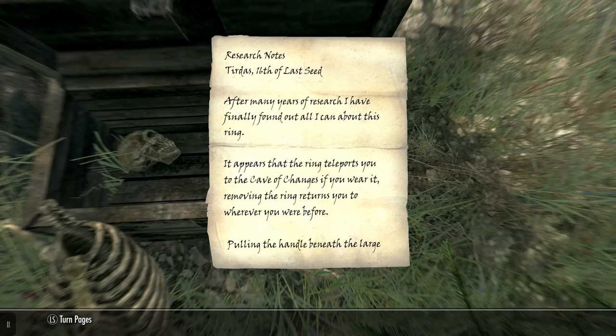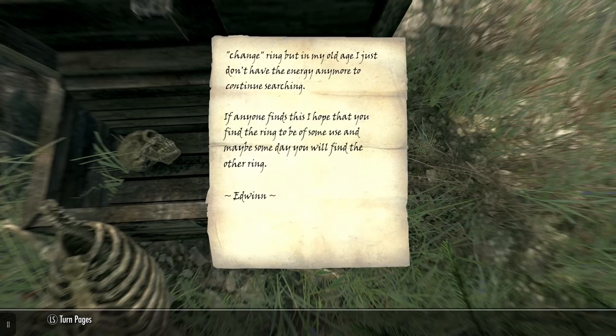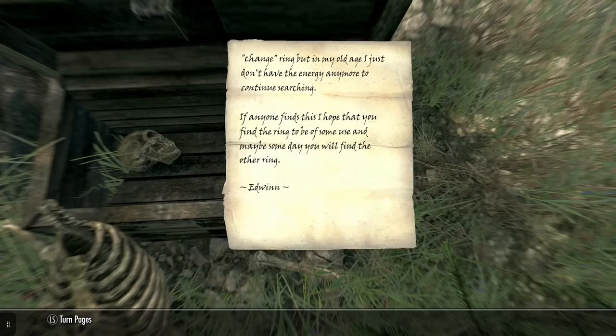Research notes and Ring of Change! Research notes - Turdus, 16th of Last Seed. After many years of research, I have finally found all I can about this ring. It appears that the ring teleports you to the Cave of Changes if you wear it. Removing the ring returns you to where you were before. Pulling the handle beneath the large statue allows you to change your appearance. I have found that changing minor features has no side effect. Writing in your journal is always recommended if you're making major changes. I've also found an empty chest that appears to have no limit to its storage, which I found very useful for my research materials.